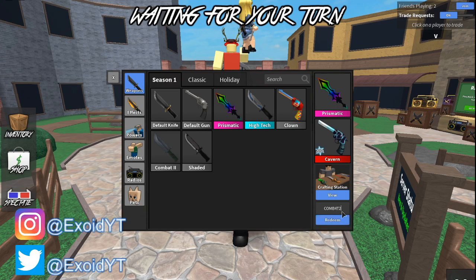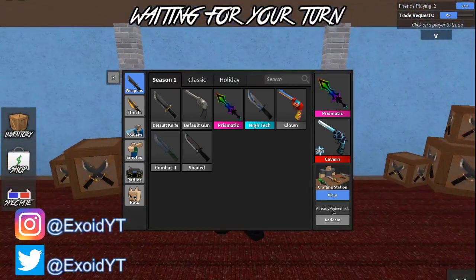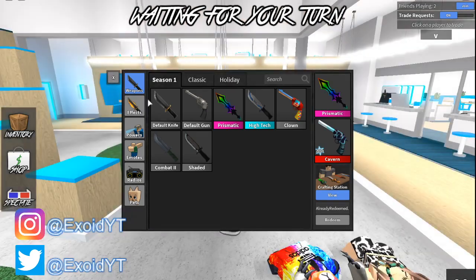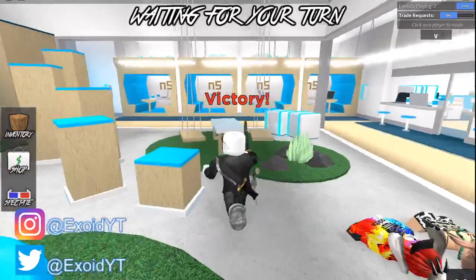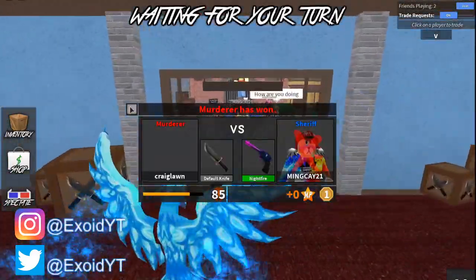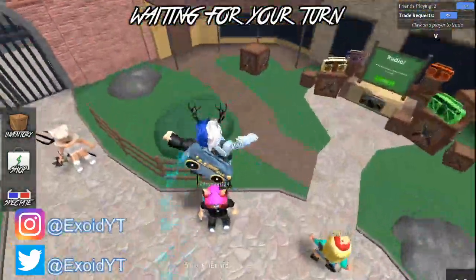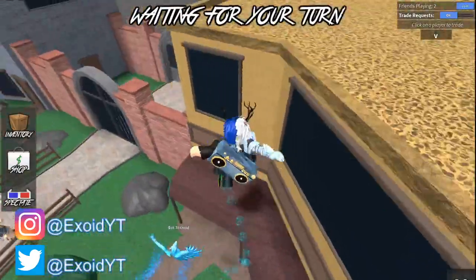The first code is COMBAT2 — feel free to pause the video if you need to redeem it. That is the only code working in Murder Mystery 2 right now. For that code you get the Combat 2 knife. I'm keeping the prismatic equipped because it looks like a chroma. I thought it was a Chroma 2 at first, but turns out it was a game pass — not a new case to open.